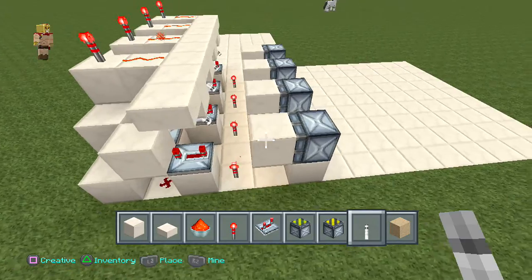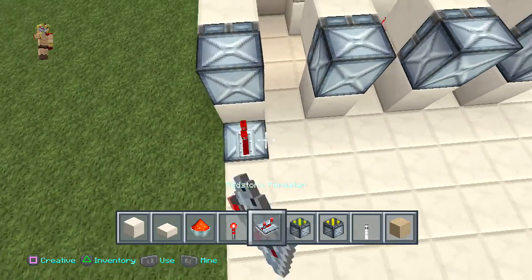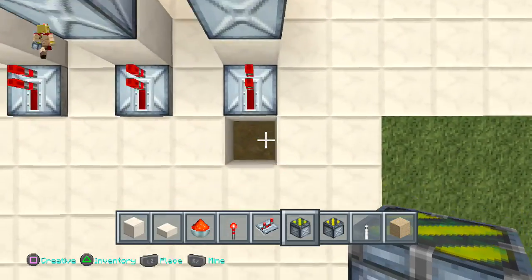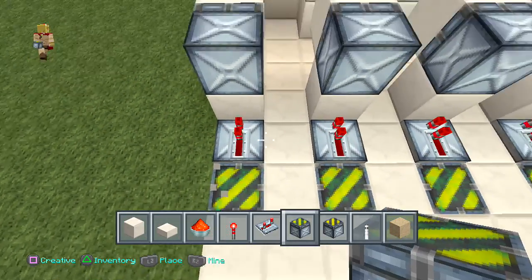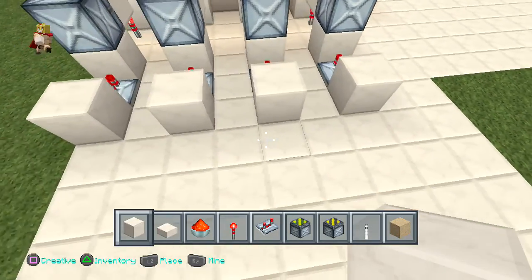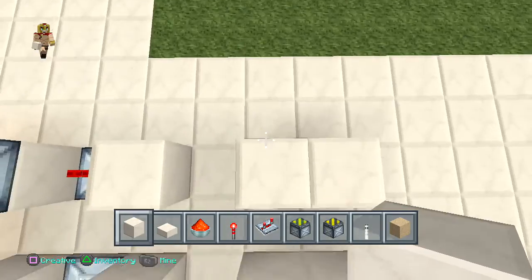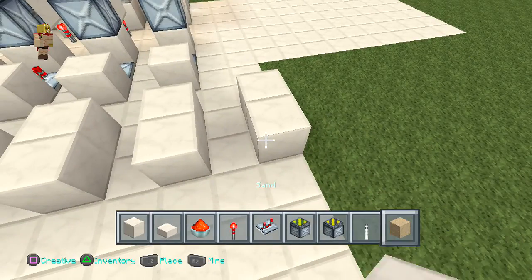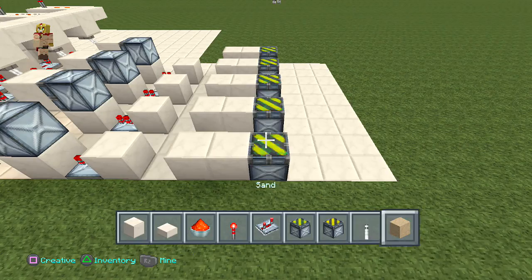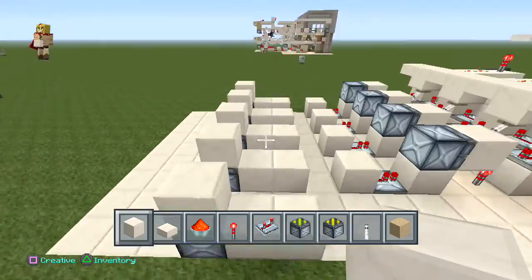It'll make sense later. Now place repeaters going forward towards that block, then place some sticky pistons right underneath, then a block on top. Leave a gap of space, place two blocks right in front just like so — the fifth one doesn't really need one. Place some sticky pistons right inside of it and some regular blocks right on top.